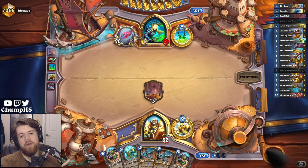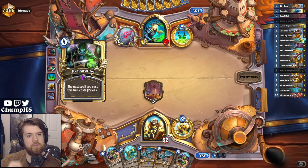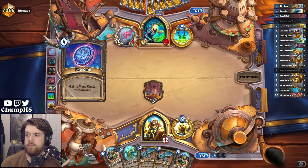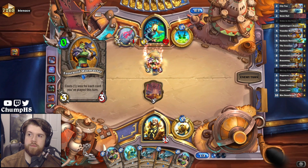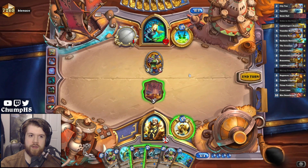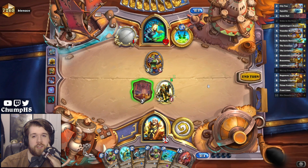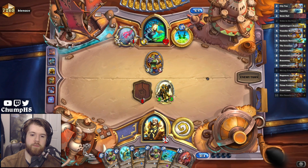I'll just get Great Hall online. I might use it on a Recruit next turn, but I might want to use it defensively. Do I use my location here? It's kind of hard for them to do too much next turn — I think it makes sense. And then I'll have access to it again on the Barbaric Sorceress turn.